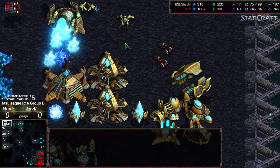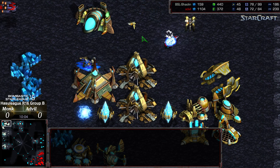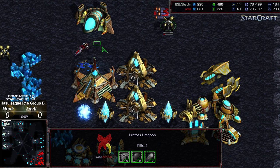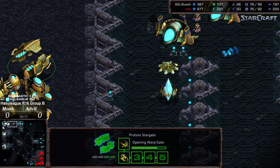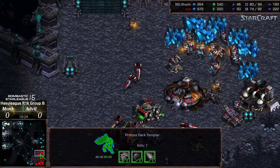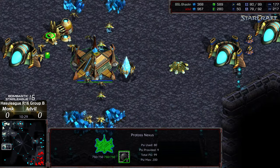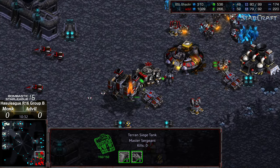Nice defense by Monk. Huge splash on those probes, though, which is actually going to equalize the worker count. This is still three bases versus two, keep in mind. And it's actually important to wipe that dropship out to allow that nexus to come online. The Arbiter is going to have to sidle out and provide its own defense here. The Dark Templar actually looked like it was able to sweep in and equalize things. So we've got three bases, a fourth on the way. Advil up on workers, but is locked at two bases versus four, so it's still an economic lead for Monk.